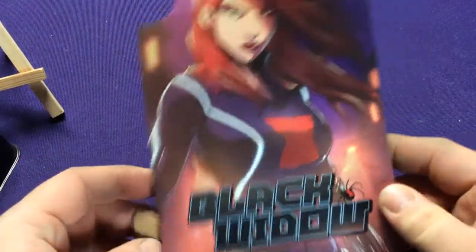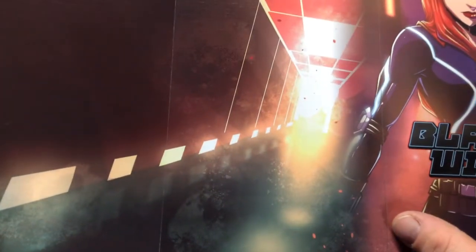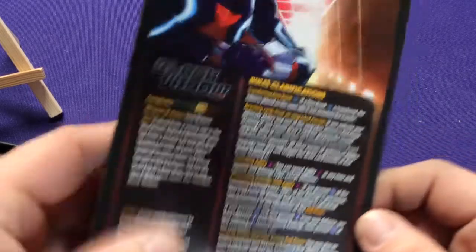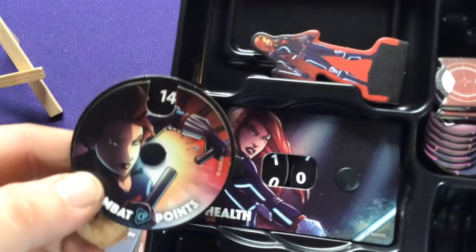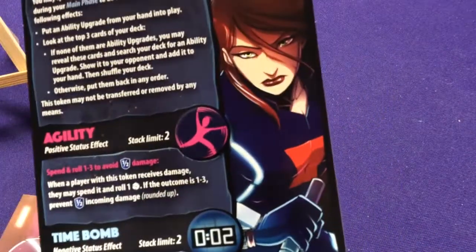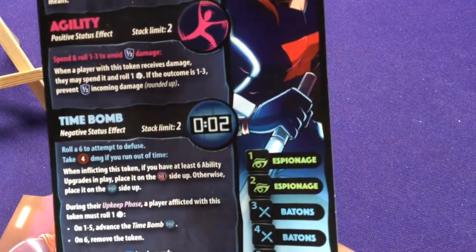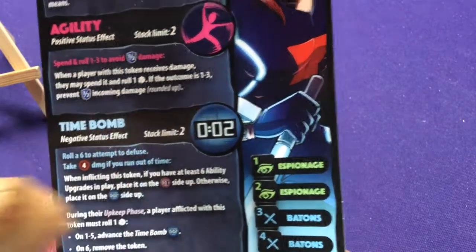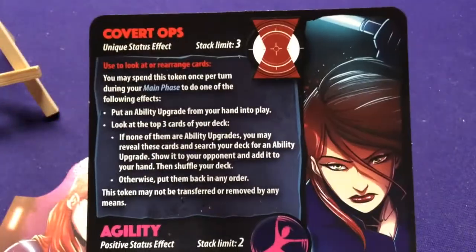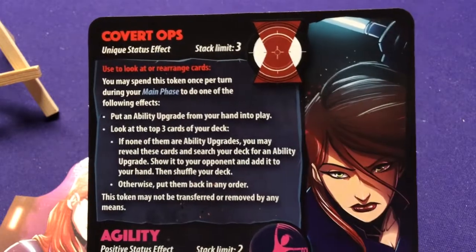Our last Marvel hero is Natasha Romanoff, the Black Widow. Her board features a hallway to the Red Room — kind of cool yet creepy. She has a complexity of four and uses stun batons. She has her figure, two dials, a bunch of tokens. Her dice include a green eye which is Espionage, her Batons, and the Widow symbol. She has a unique status effect token — the Widow on a target symbol.